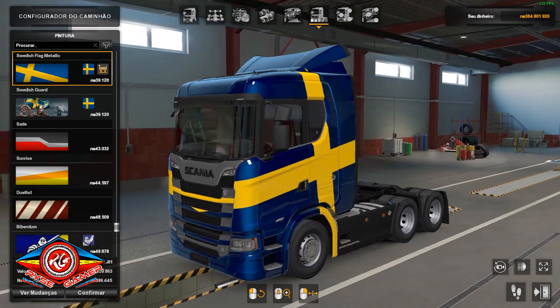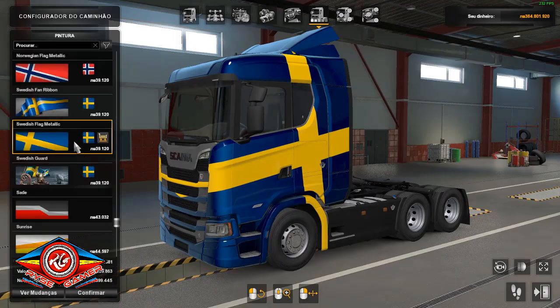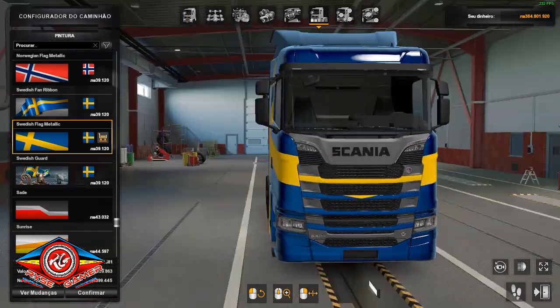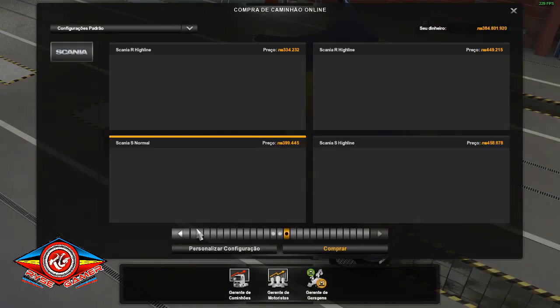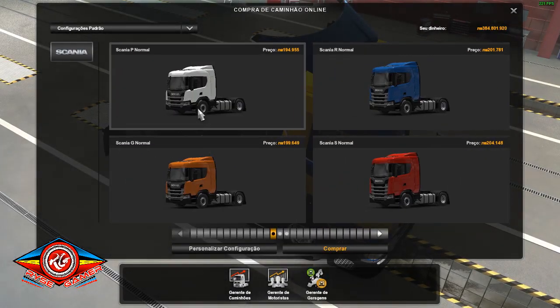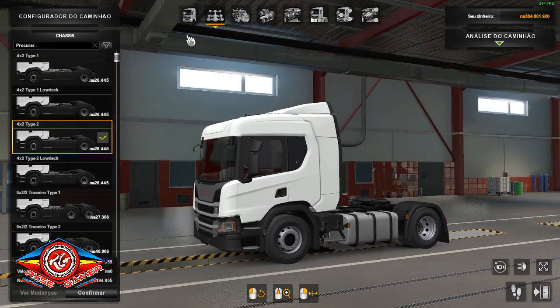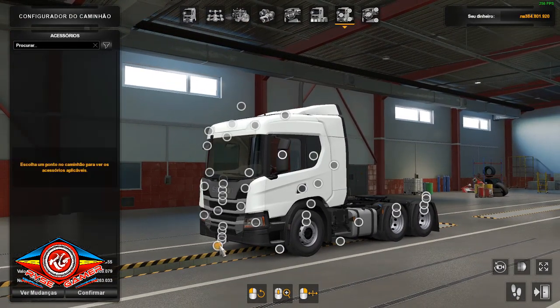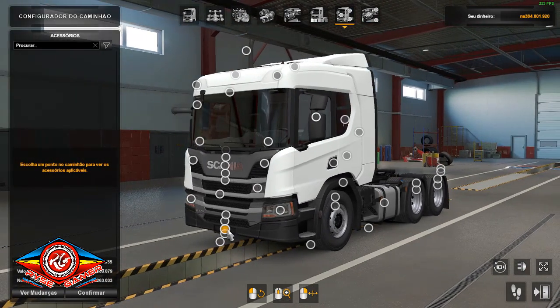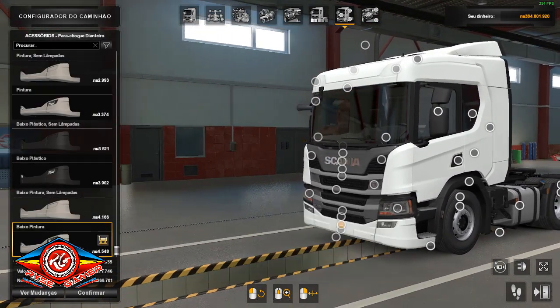Look — this skin here is from the DLC, it will be a couple of paintings. So this one here, we need to configure another one. Let's see what it is. Let's go into P — let's see now. It's a good Scania.